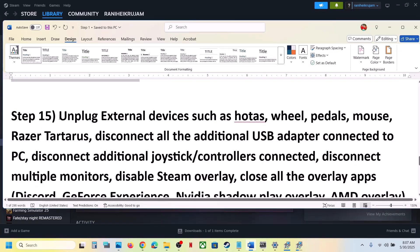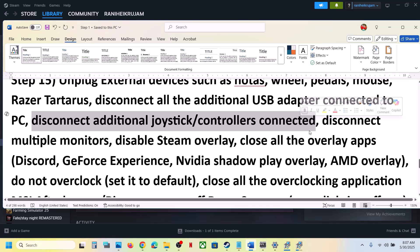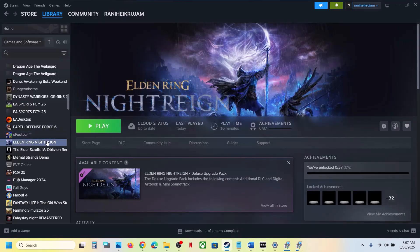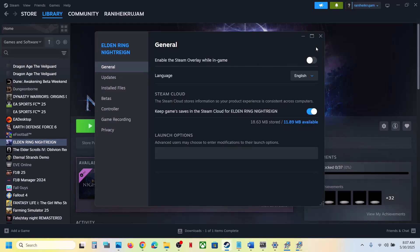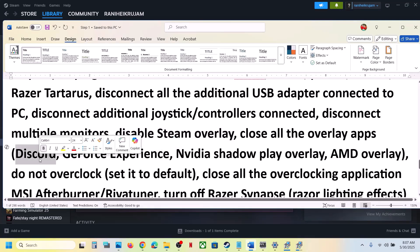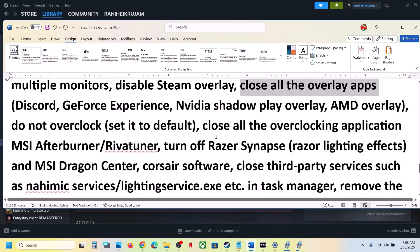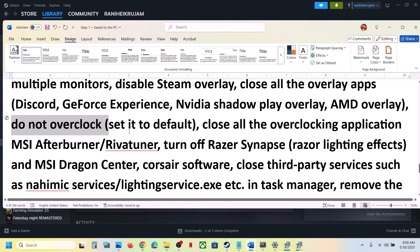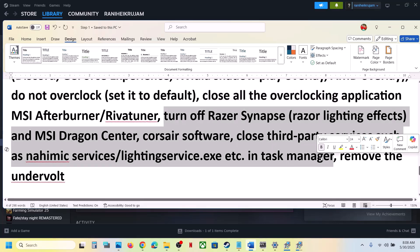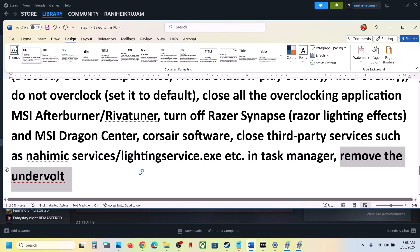The next step is to unplug all external devices - HOTAS, wheel, pedals, USB adapters, extra controllers, dongles - and disconnect multiple monitors, then try launching the game on a single monitor. Also disable Steam overlay by going to Steam, right-clicking the game, going to Properties, and turning off 'Enable the Steam overlay while in-game.' Turn off Discord overlay and Nvidia overlay as well, or close all overlay applications. If you have overclocked your computer, set it to default and close all overclocking applications like MSI Afterburner or Riva Tuner, and close any third-party services.